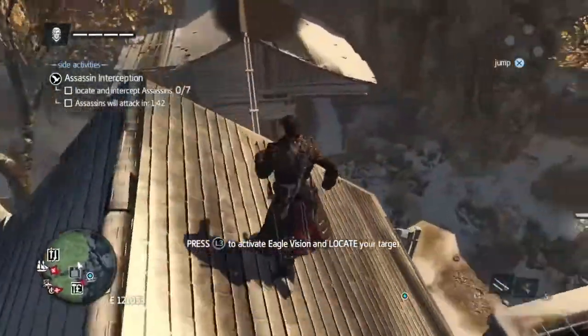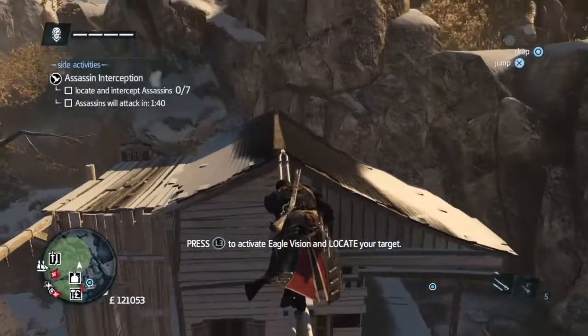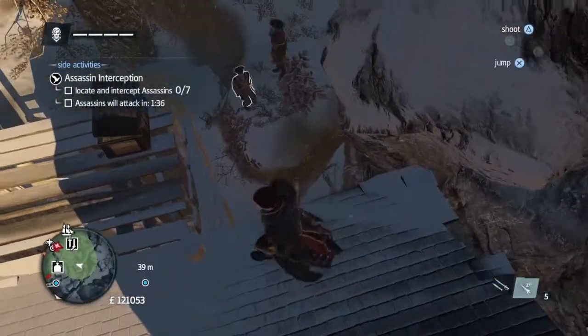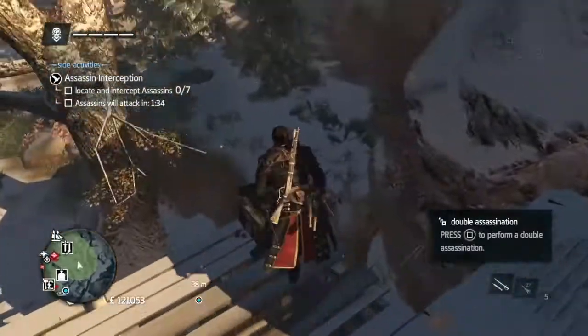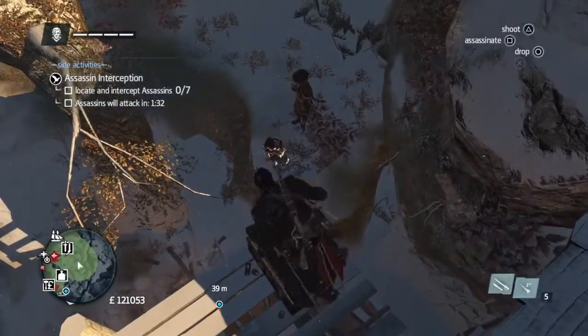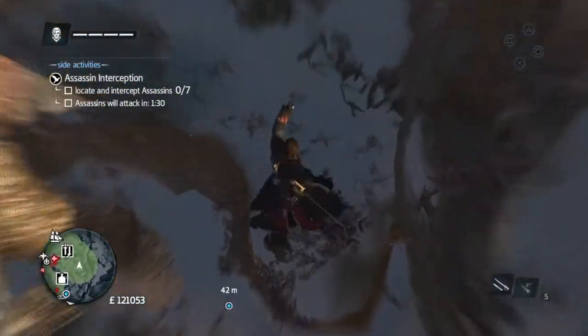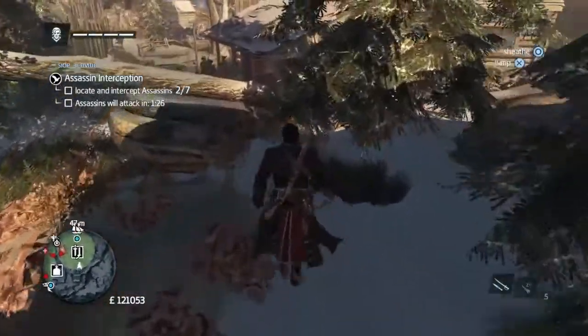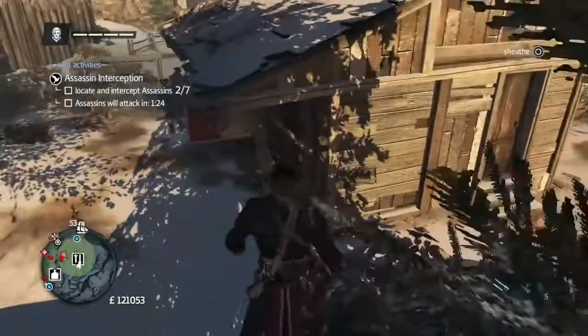So now we've got to find six assassins in a very short period of time. Let's see what we can do. There's two of them — yep, there's two of them there. Take them out. There's three here together.